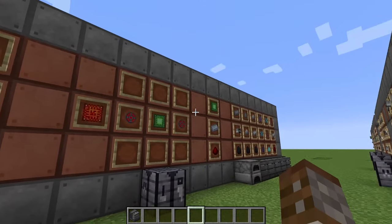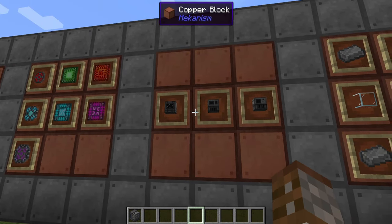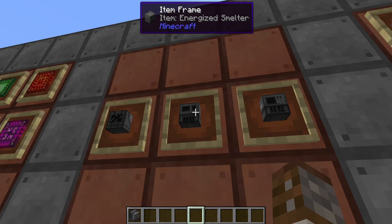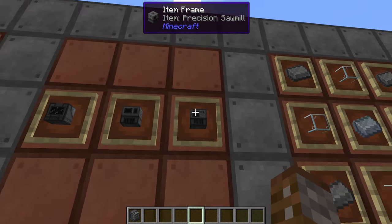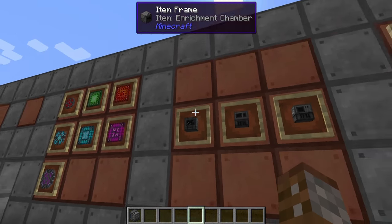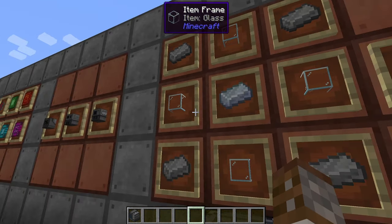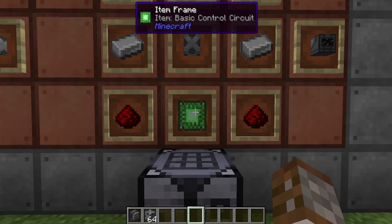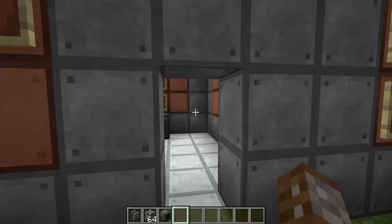At this point you've got infused alloys, basic circuits, and steel. There are now three machines I recommend you get: the enrichment chamber, the energized smelter, and the precision sawmill. The energized smelter is essentially an electric furnace, very handy early on. The precision sawmill is an automatic way of cutting logs into planks with a bonus. But the best one to get first is the enrichment chamber. First you need a steel casing: four steel ingots in the corners, four glass, and one osmium in the center. To make the enrichment chamber itself you need two basic control circuits, one steel casing, two iron ingots, and four redstone.